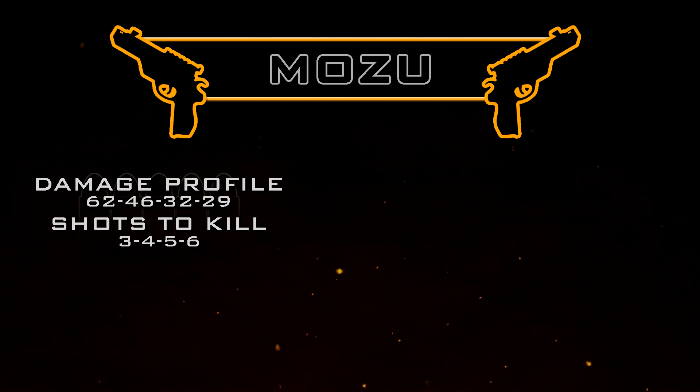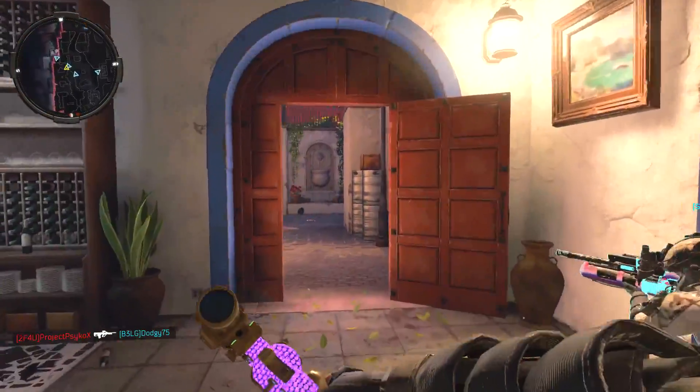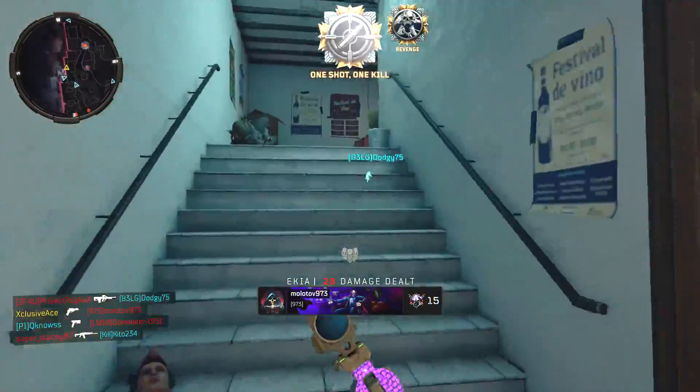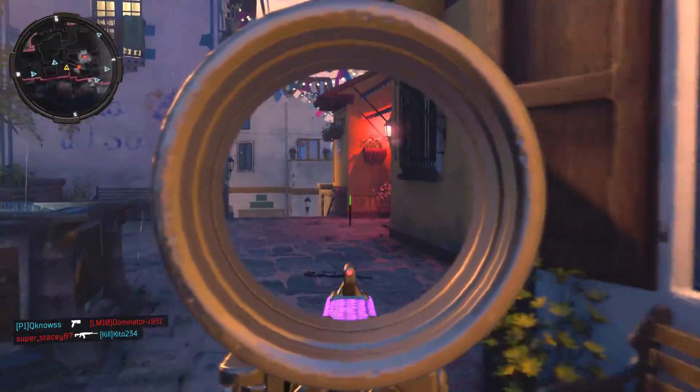It has a damage profile of 62, 46, 32, 29. This means in core game modes it's going to be a three to six shot kill, and in hardcore it's always going to be a one shot kill unless you're shooting through something, the enemy has armor at really long ranges, or the enemy has their health boosted by Crash.